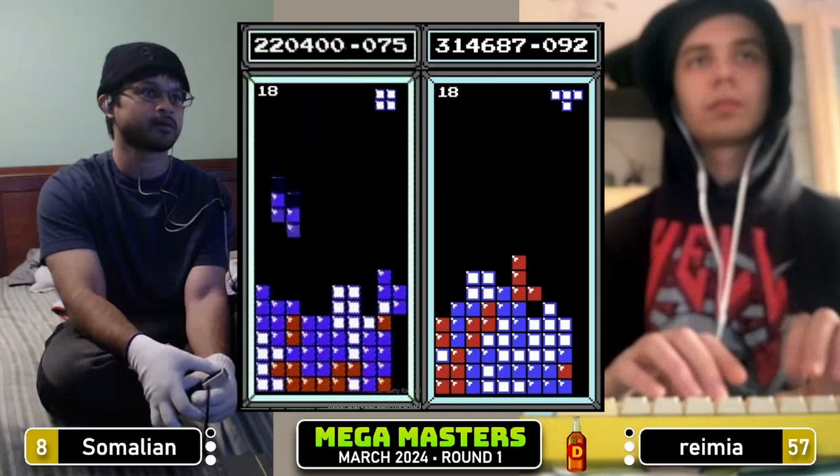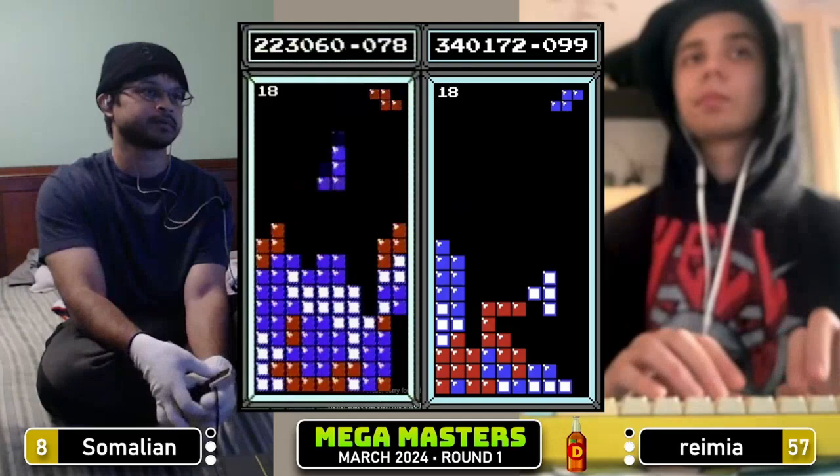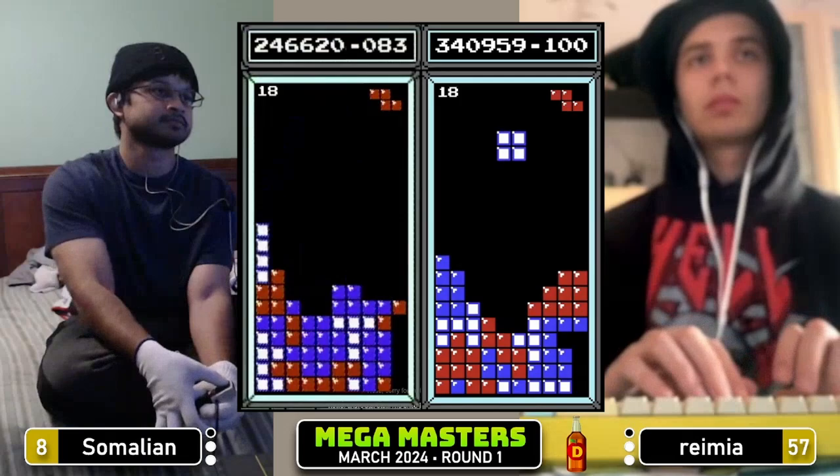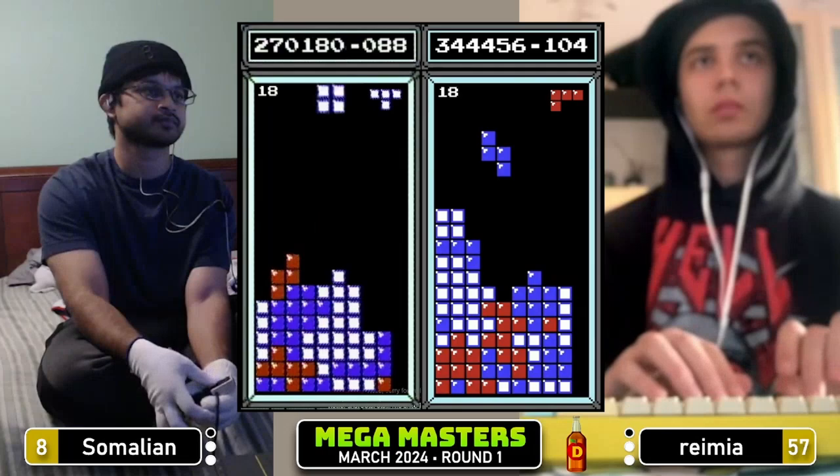Tetris for Ramir, 314 — has a comfortable lead right now. Somalian at 220, not with a clean board either. 247 for Somalian, 344 for Ramir, although Ramir is about 20 lines ahead right now. Tetris for Ramir, 108. Nice burn with that L — has a long bar dependency but fills that in pretty quick. Somalian looking very clean right now — let's put the early struggles behind him.